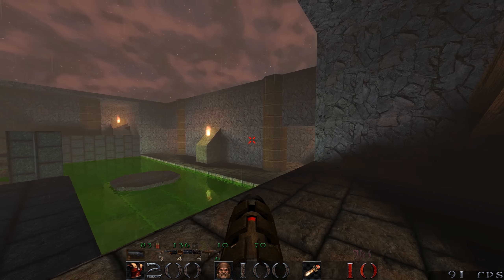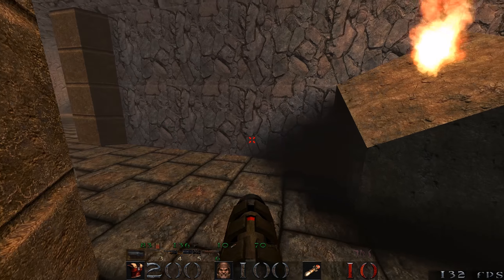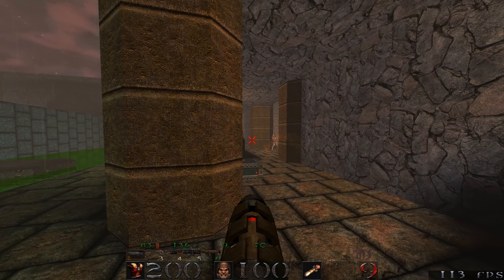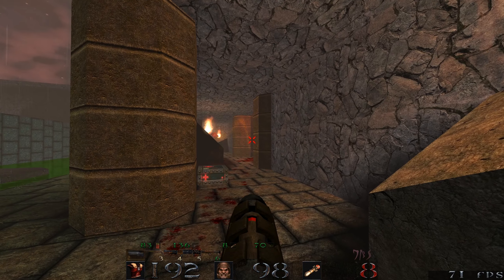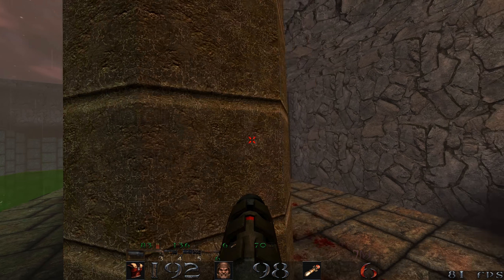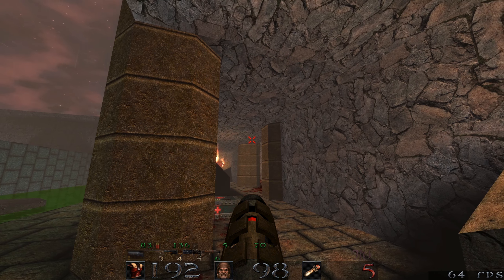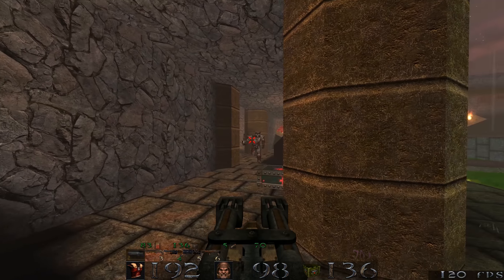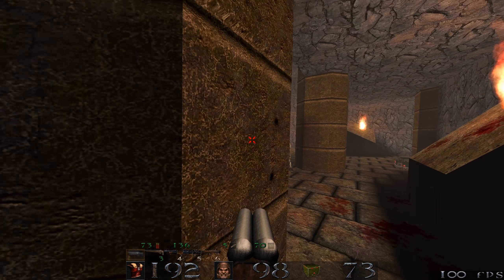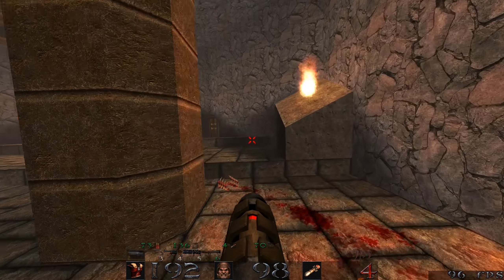Now, one of these on one side's got a Vore, and the other one has - I think it's this side, I can't quite remember. It's got something in there, that's for sure. Running very low on grenades here - only just realised.